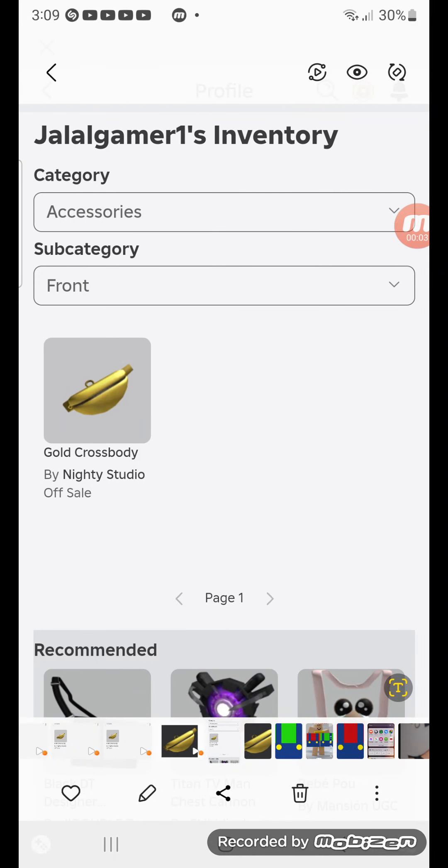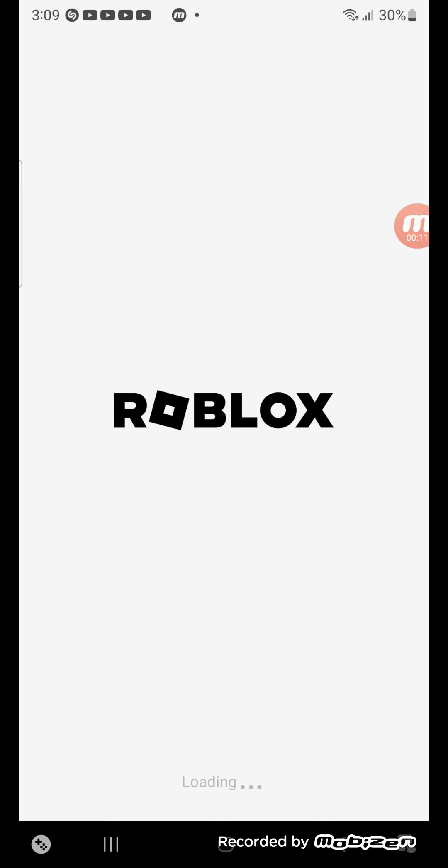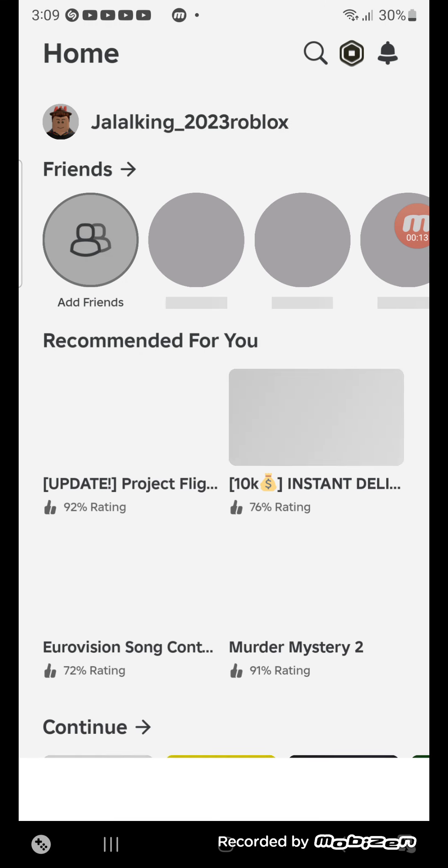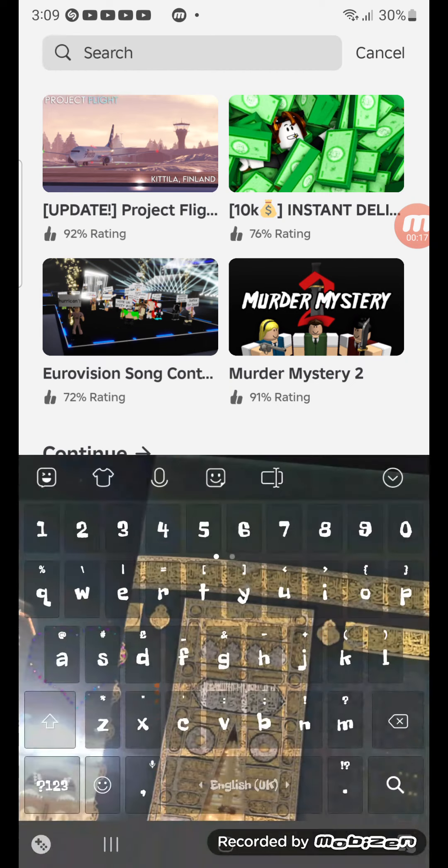Hello guys, today we will be showing you how to get the gold crossbody. Make sure you open Roblox, which is an app and game, and then all you gotta do is type in the search.